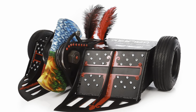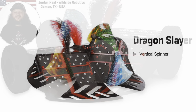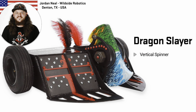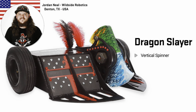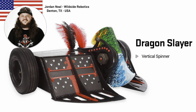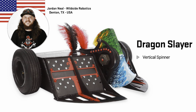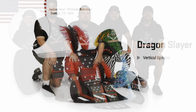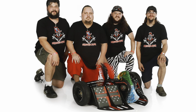One of our new robots for this season is Dragon Slayer — this vertical spinner with two wheels, a unique design. Very strong theming on this robot with the scales, the sort of ice and fire of the weapon bar, and the feathers and knight of the round table look to it. Looking very cool indeed. I'm excited to see this thing in action. I've seen some test footage — it can self-right and it can hit something very, very hard.